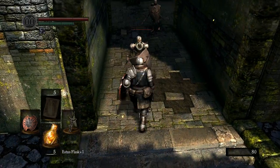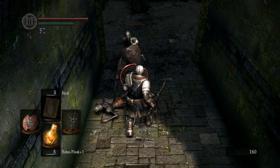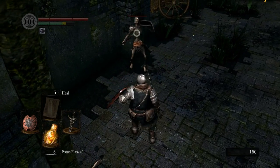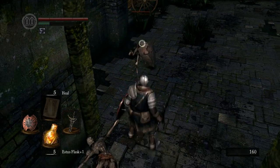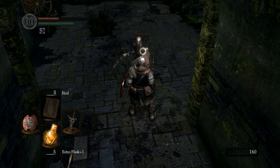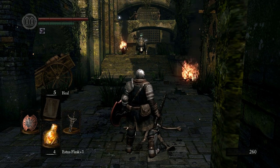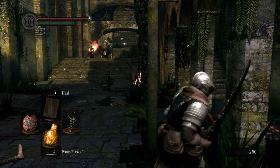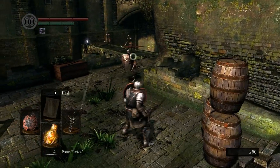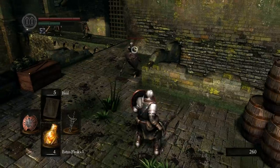Got a bit screwed up there - panicked with the boar, and just when I said I've been dying a lot less. I'll go here and try to deal with it from range. Staggered, ran out of stamina. There we go. Can I please kick? Apparently not.